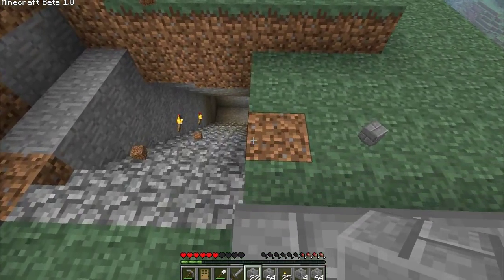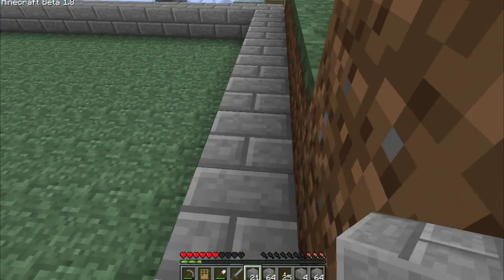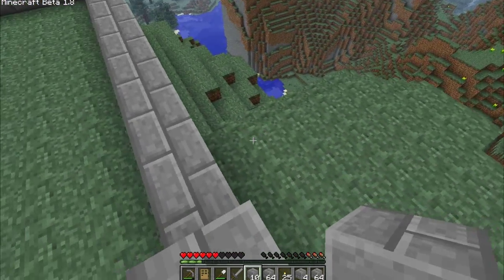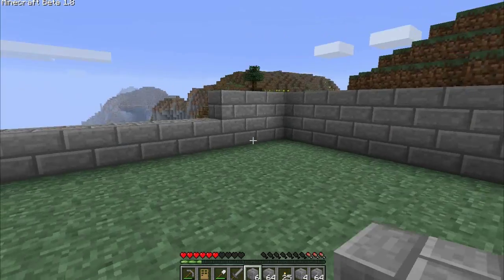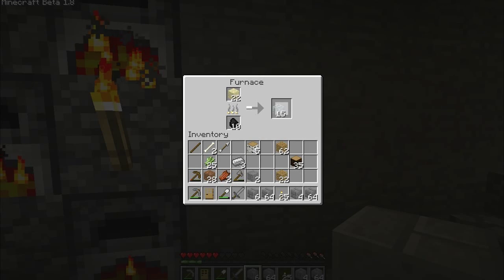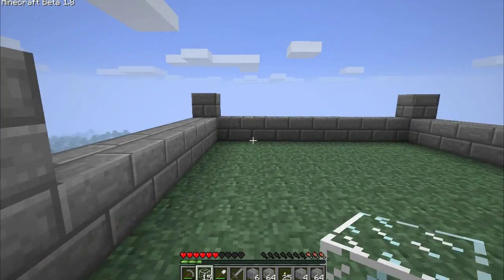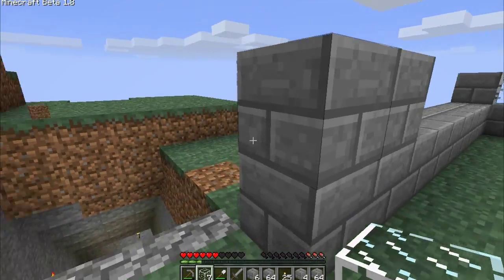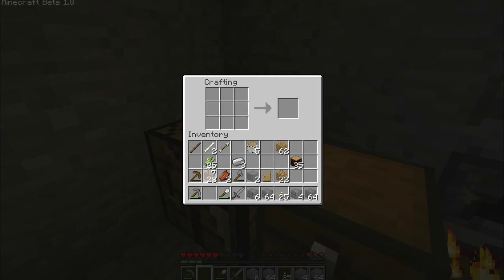I'll probably make a wall there later, but for now we're not going to do that. I'm not going to put windows on this side because there's no view, just dirt. Over here is where the windows will start — I won't put one in the corner just for looks. Let me check if there's any glass ready. I had good intentions for what I was going to do but I kind of forgot. Actually, let me look up how to make window panes — I might have just wasted that glass if I want to make window panes instead.